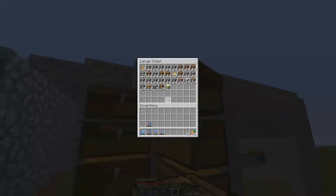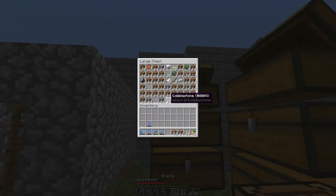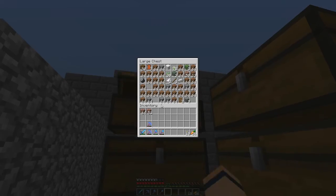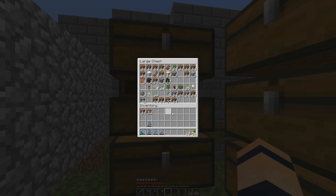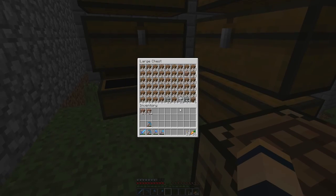I've been needing to make the railroad for this part — to my house from the spawn area — for a while now. Since the server started, it's like the day after I actually finished my first house I should have made the railroad system so people could get there easily.